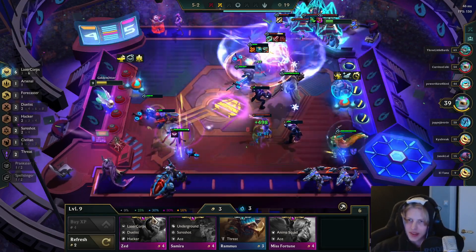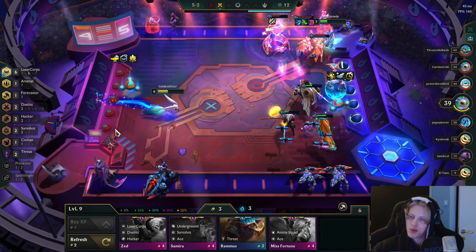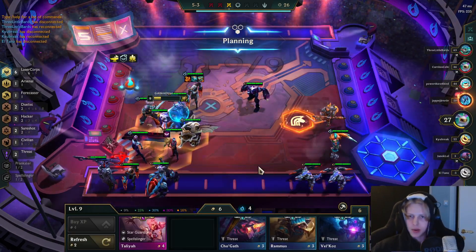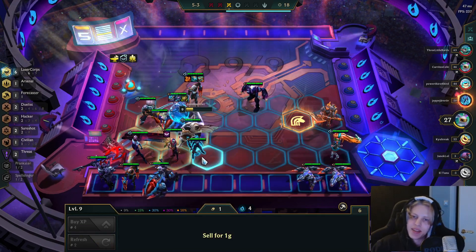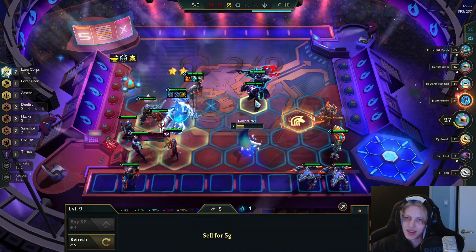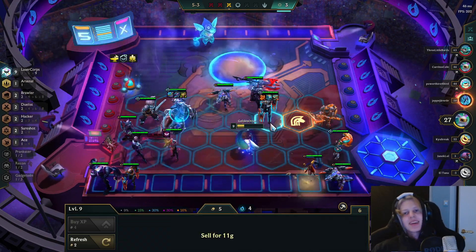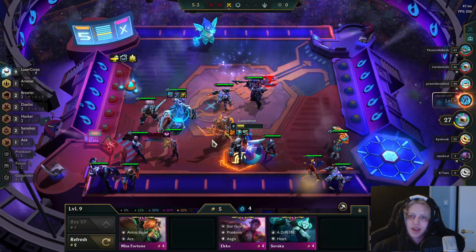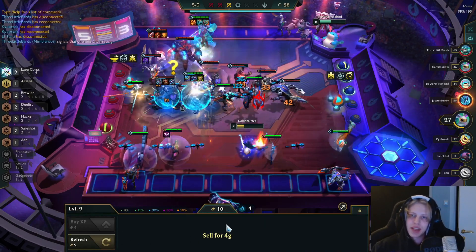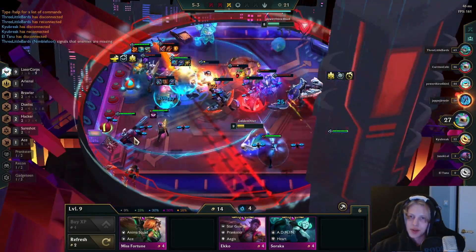Beautiful Zephyr placement, though I don't think it's enough. This was probably a win if I had just gotten my hacker room. Finally got Mordekaiser, and Ash as well. Boom — wait, what am I missing? There we go — the nine LaserCorps right there! It was really lucky we got that Ash. Imagine we rolled and didn't find her — that would have been a rough moment. Let's see who wins the brawl.